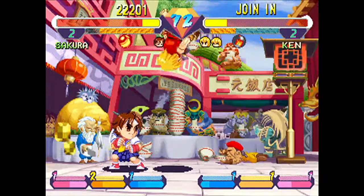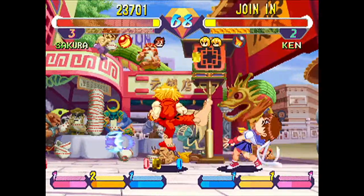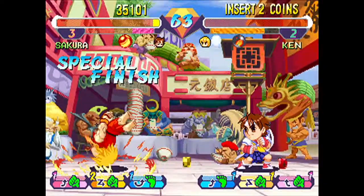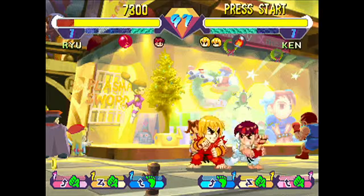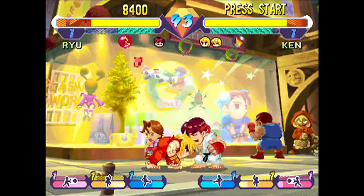Unlike most Street Fighter games, this isn't a six-button game — it's very, very slimmed down. You've got essentially three attack buttons: you've got a punch, you've got a kick, and you've got a special button. No light punches, no medium punches, no heavy punches. The special button, if you hold it down, the character will charge up an attack which is unblockable — very similar to something we see later in Street Fighter 4.